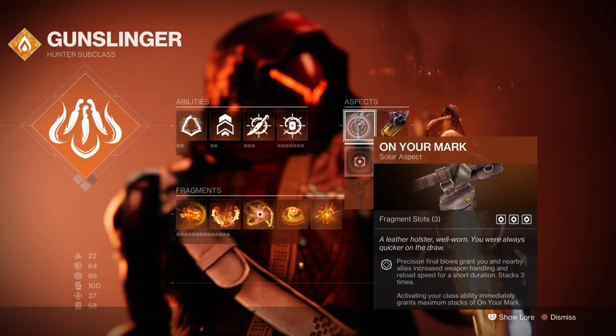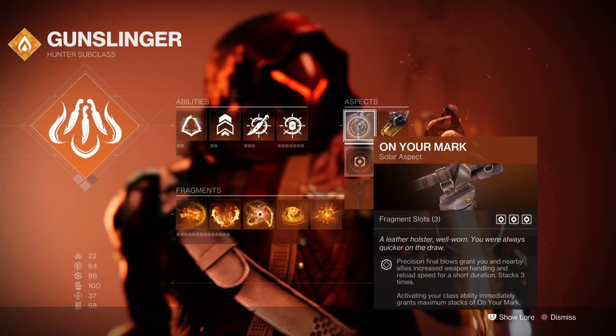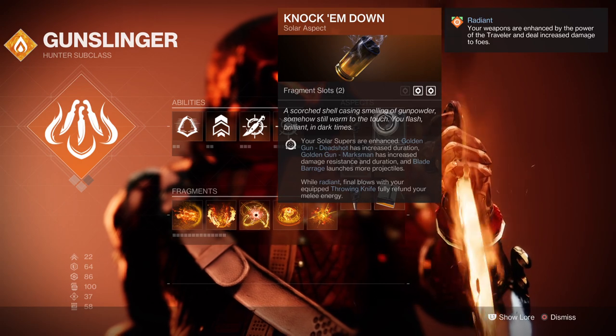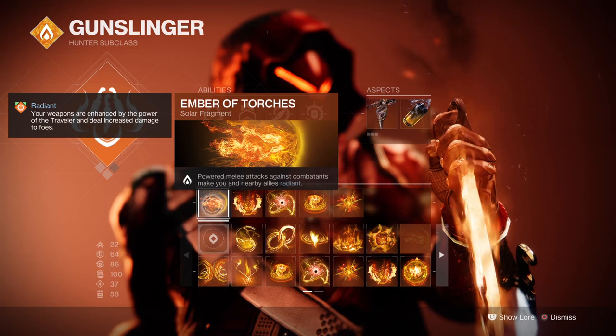For aspects we have On Your Marks, where getting a precision kill will grant you and your allies a boost in handling and reload speed. We then have Knock Em Down, which allows Blade Barrage to produce more projectiles but also allows us to get our knives back if we are Radiant and get a kill with them.